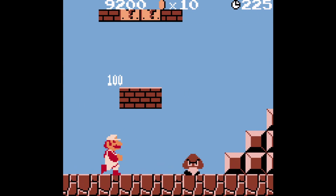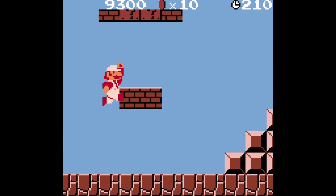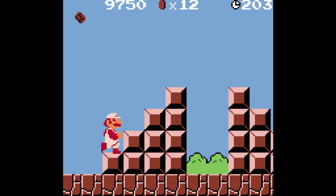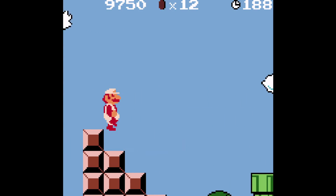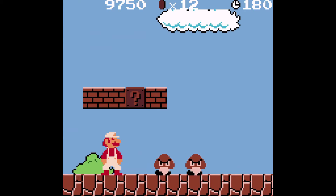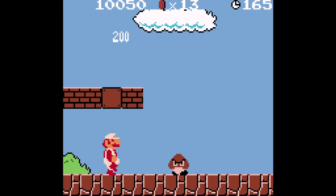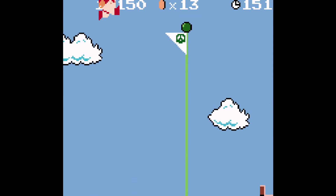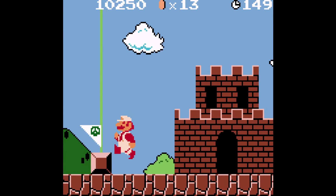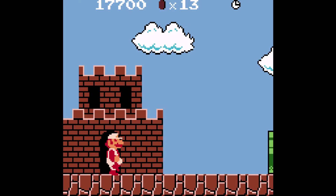We kill several goombas and try to get up to the lucky block above, being careful not to jump down and die. We seem to be close to the end — I can see the pipes which usually means we're near the finish. We kill a goomba, click the lucky block, and jump to the flag, only getting 100 points because we failed the jump. Total points: 17,700 with 13 coins.